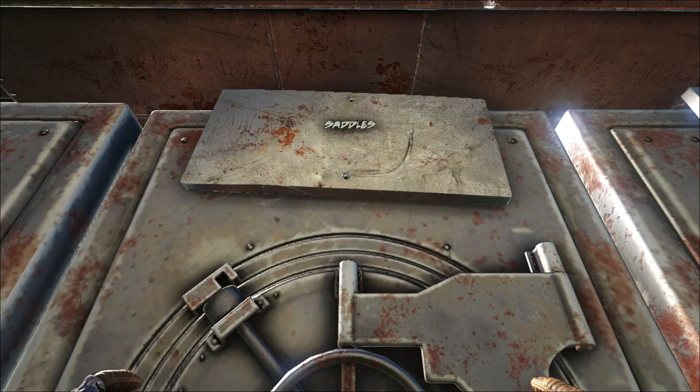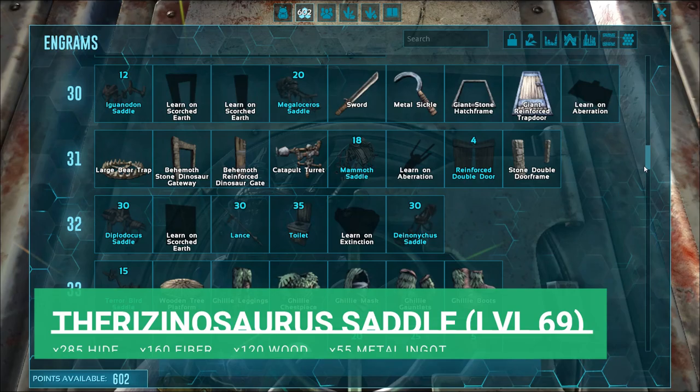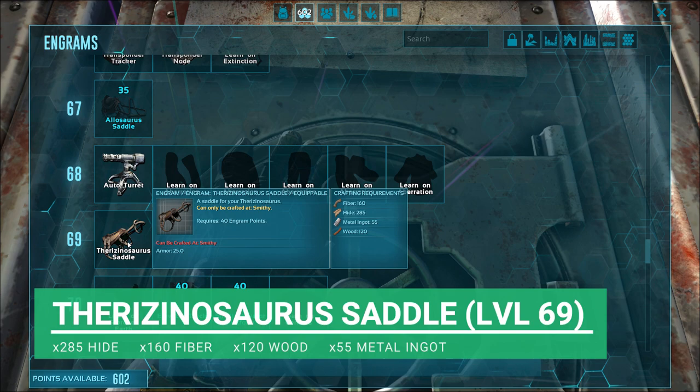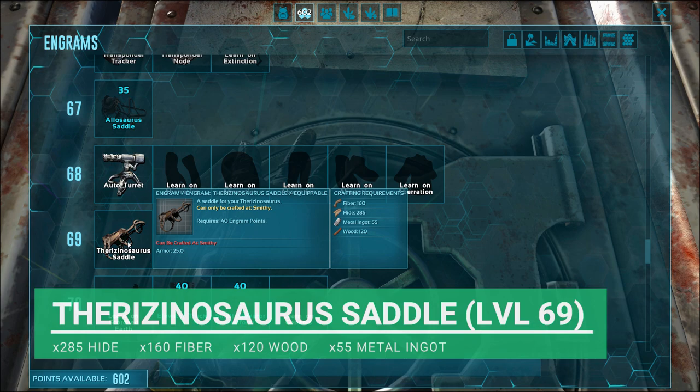The first thing we're going to need for the Therizinosaurus is the saddle, and we're going to need to be level 69 to get it. Once we've unlocked the saddle, it's only going to take 285 hide, 160 fiber, 220 wood, and 55 metal ingots. Not too bad.